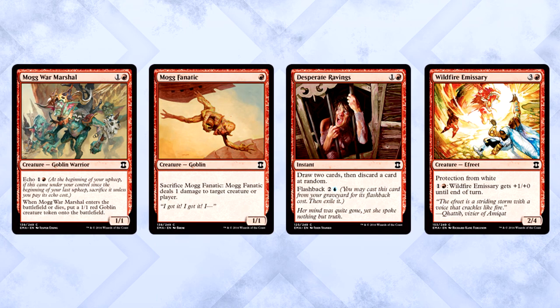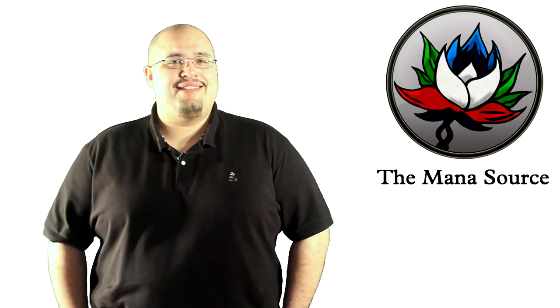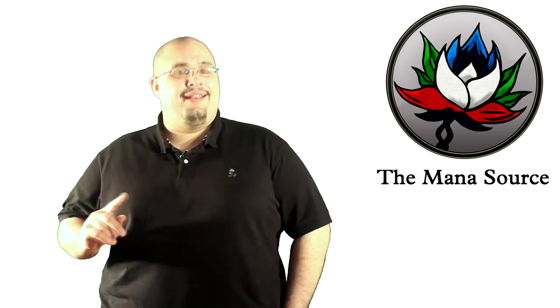There are reanimation and threshold shenanigans we're going to talk about, and Carbonize does great work against those. Other interesting red commons worth noting: Mogg War Marshal, Mogg Fanatic, Desperate Ravings, and Wildfire Emissary. I don't want you to first-pick these cards if you can avoid it, but if you can't, there are worse options.